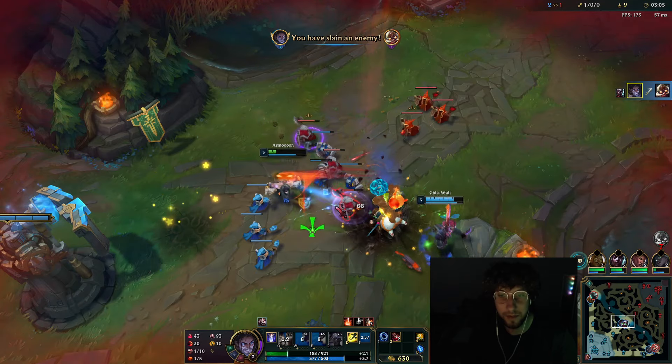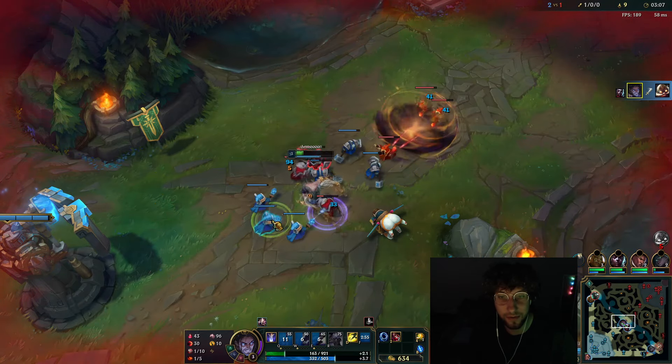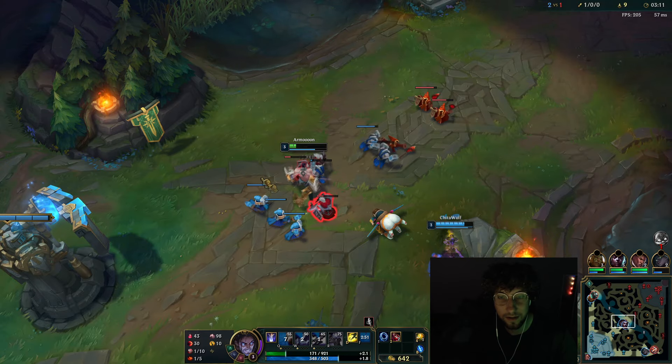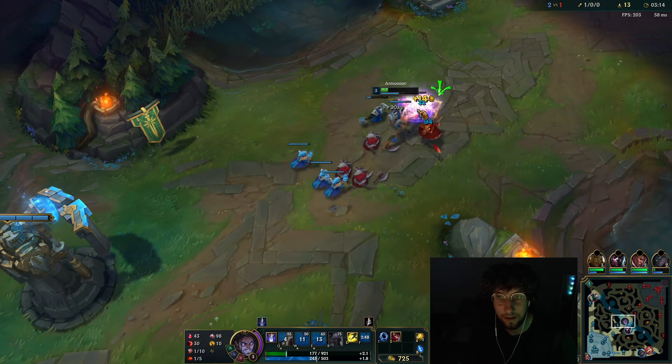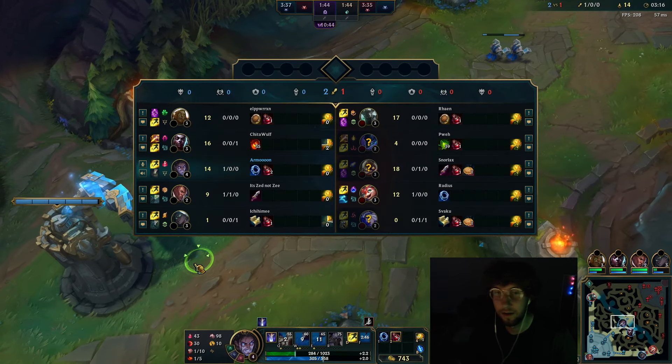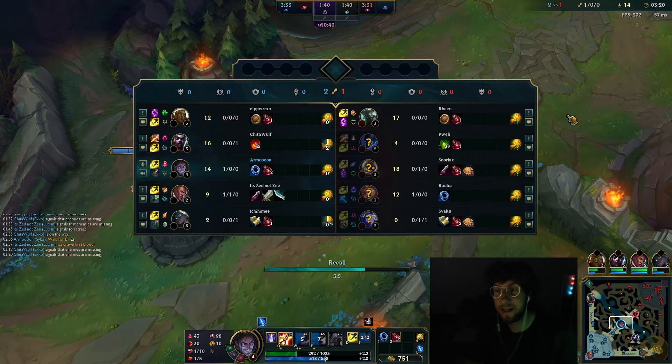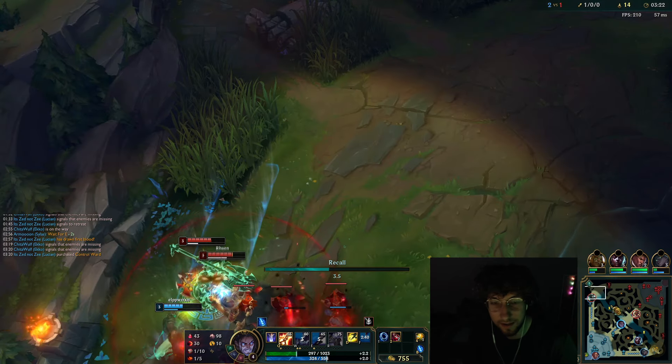I'm just going to stay on him. Yeah, he's just dead — even if he dashes away. And he has no ignite. That was pretty good. We just took advantage of that because, like I said, it just sets him up really easy for a gank. It's pretty clutch.